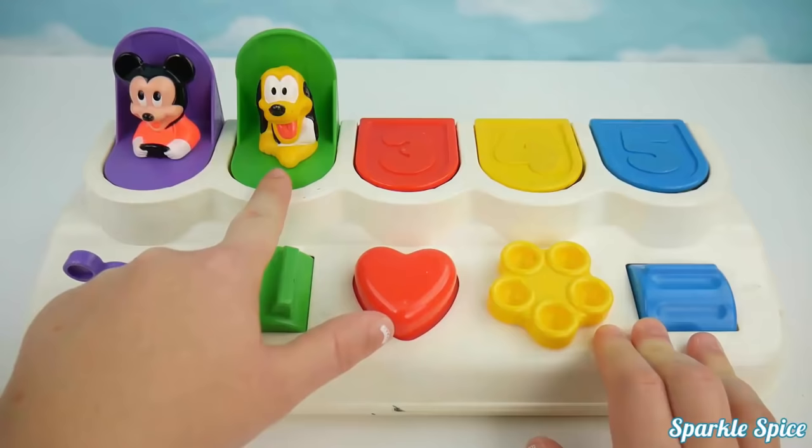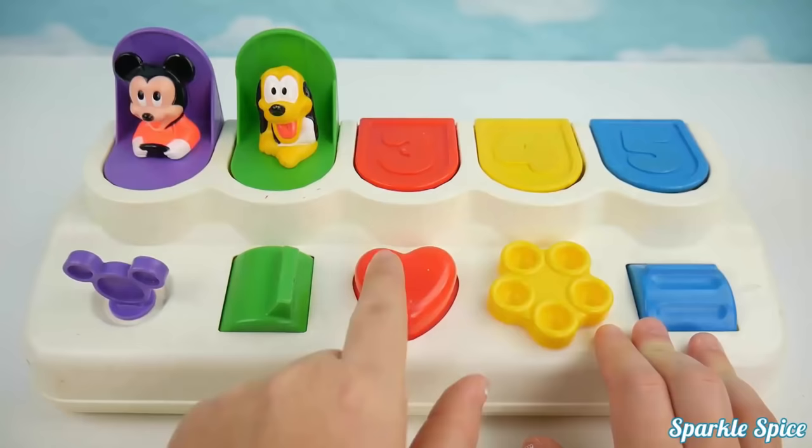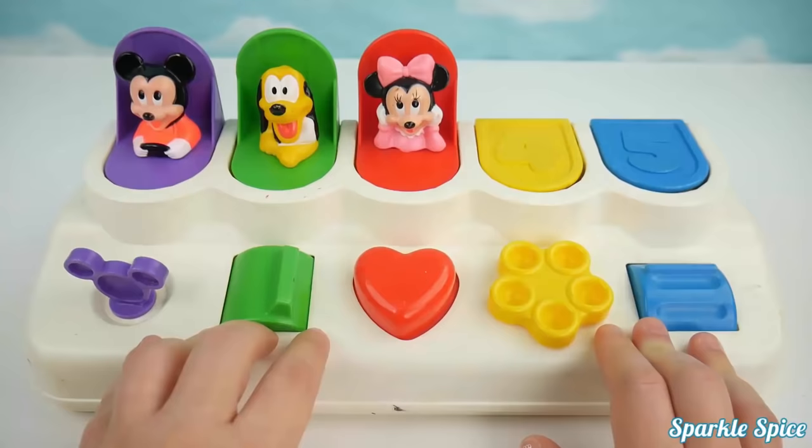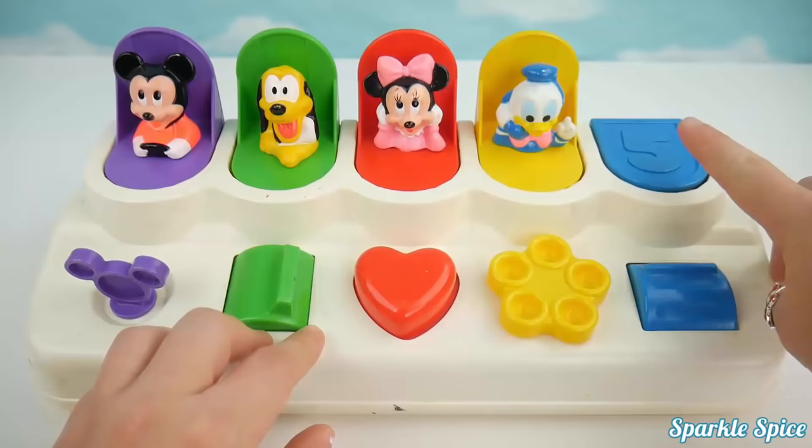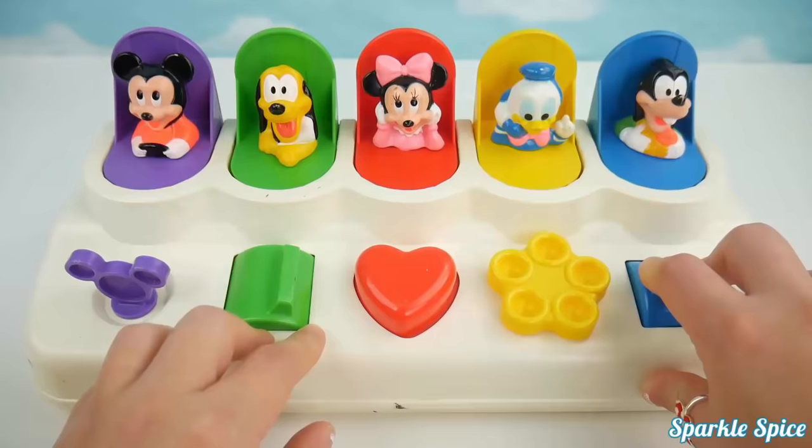Over to number three, in red, we've got a heart-shaped button. I've got to push it. It's Minnie Mouse. Now we have a yellow number four and this little turn switch. There's Donald Duck. And last, spot number five is blue. We've got to pull this switch. It's Goofy.